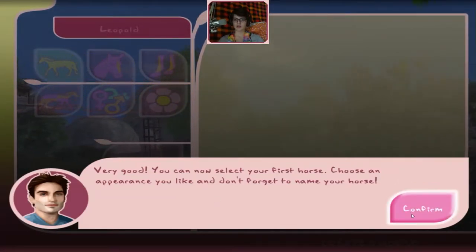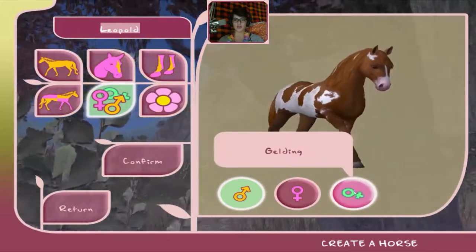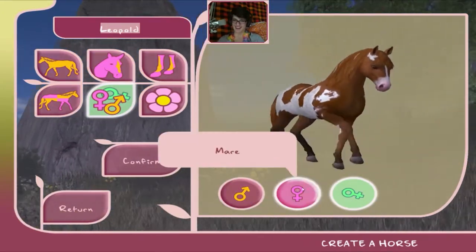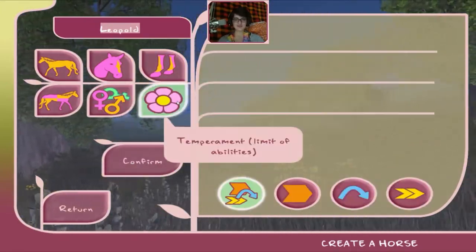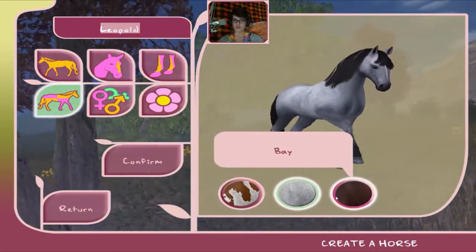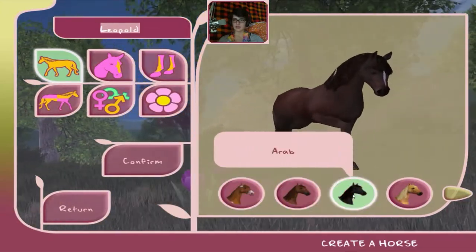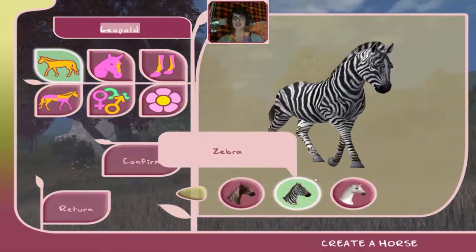I can name it Leopold. Gender: gelding — what the hell is that? Is it male or female? I want this one, I don't know what it is but I want it. Okay, let's see the coat and abilities.